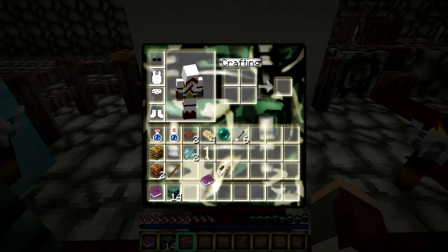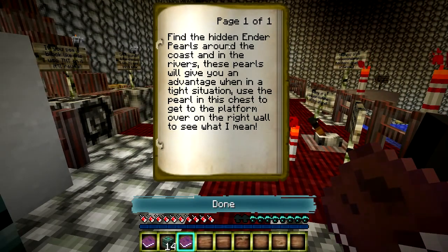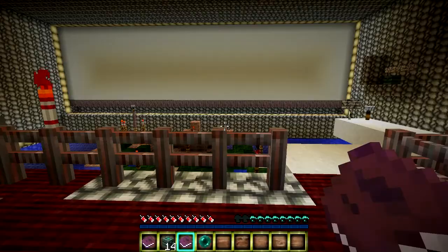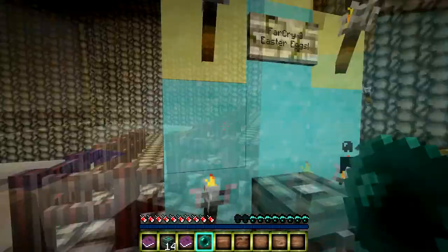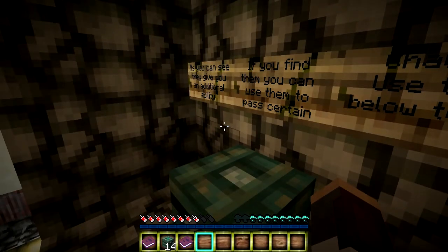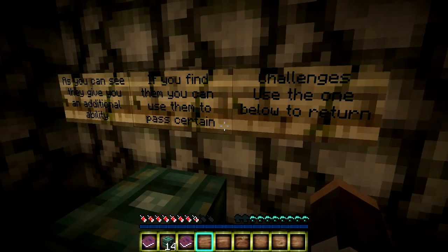Called Pearl Diving — find the hidden ender pearls around the coast and in the rivers. These pearls will give you an advantage when in a tight situation. Use the pearl on this chest to get to the platform over on the right wall and see what I mean. The water broke my fall — good. We have to get over to that platform? Awesome. Oh, it worked! As you can see, they give you an additional ability. If you find them, you can use them to pass certain challenges.